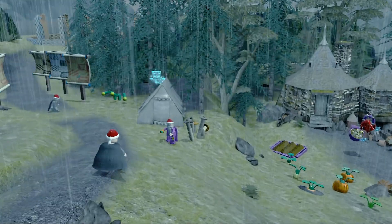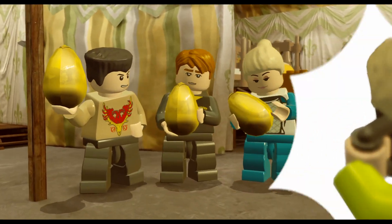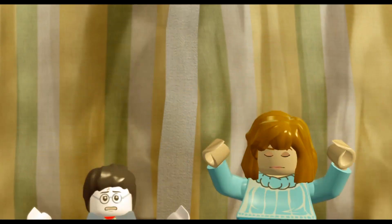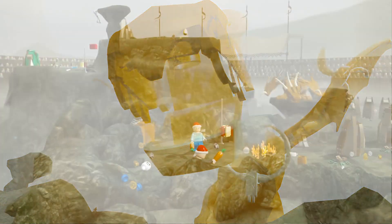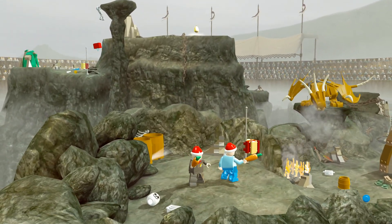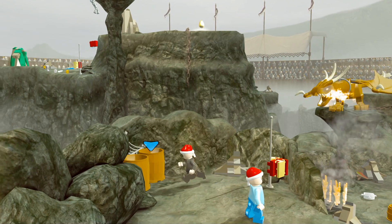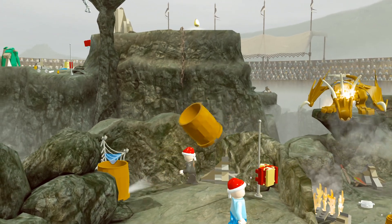We're actually going to where Dumbledore is, so this must be the dragon task level. There are all the champions. Apparently the two-player mechanic is incorporated via Hermione falling down after being photographed — even though it was only Harry in the books and film, not Hermione, so that makes zero logical sense.